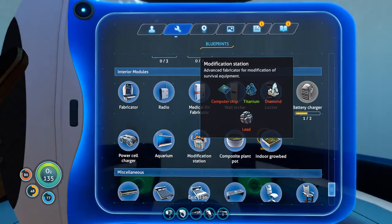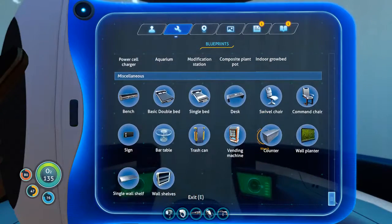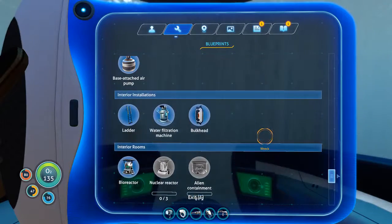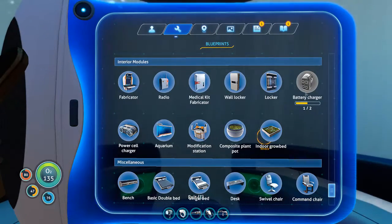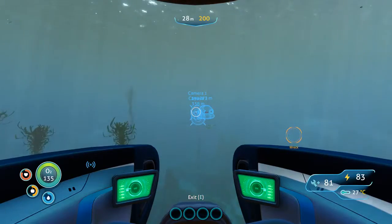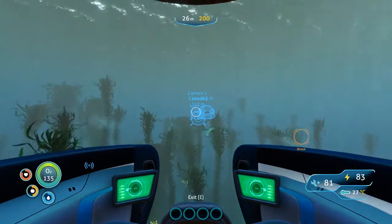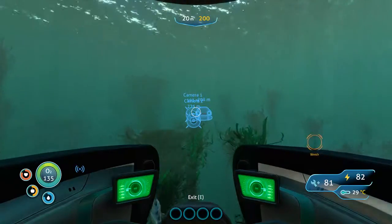Modification station. I need a computer chip, and I think I have all or most of what I need for that. I thought I had found another battery charger... Did I fail to scan it? Or was it a power cell charger?